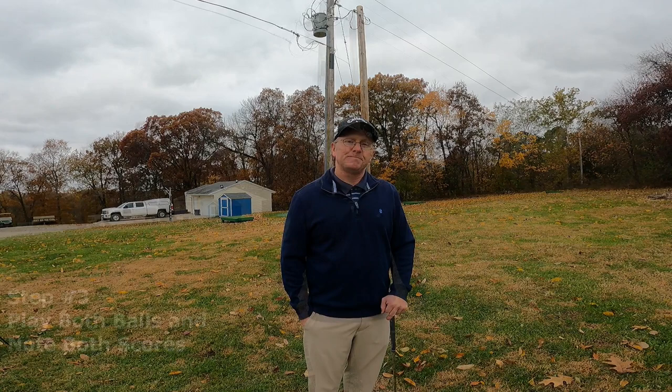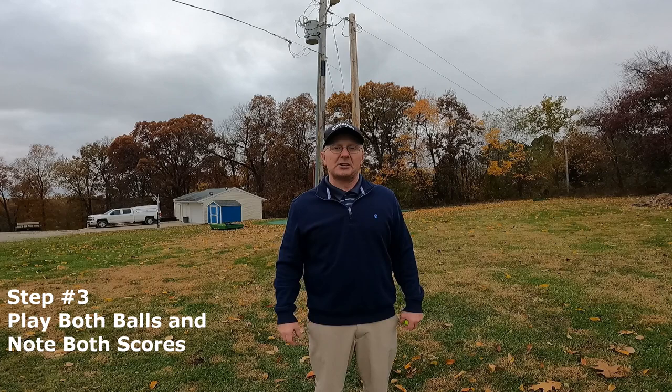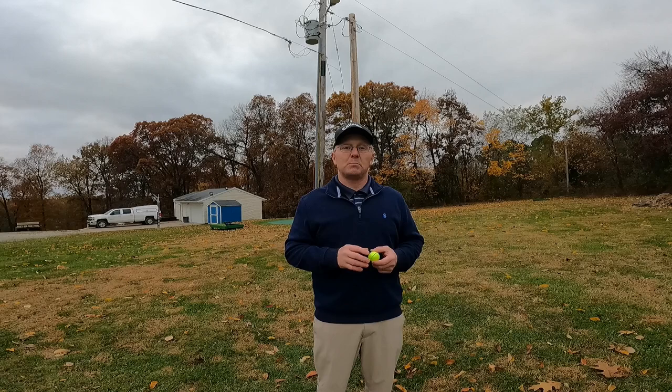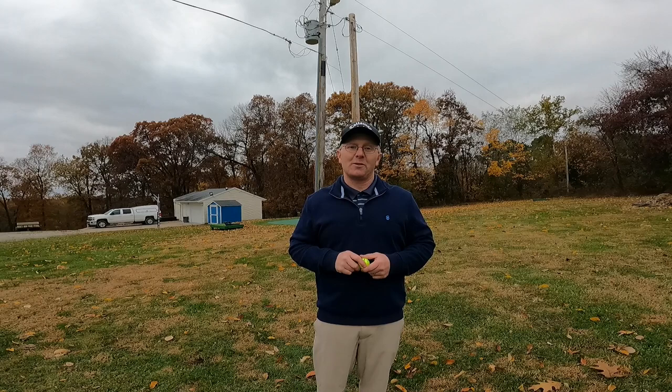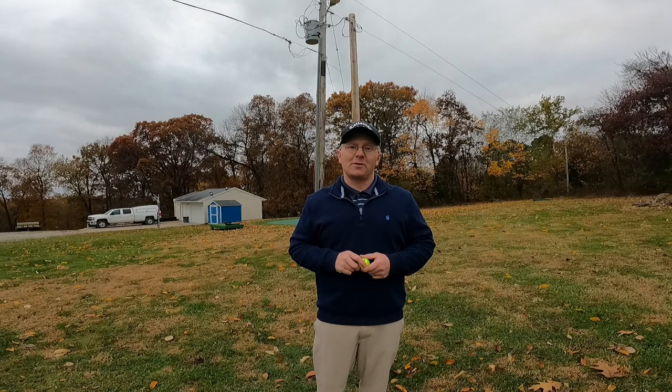Step number three is to simply play both balls from their respective locations and note down their scores. You'll notice I have a different color ball that I'm going to use for the option of replaying this shot — hitting shot two right here. I want to make sure that ball is easily recognizable, especially when I get up around the hole, to make sure I'm playing the correct ball each time. I highly recommend using your provisional ball or putting a different marking on your ball before you do this to make sure the two scores are accurate. The rules of golf don't specify any order in which you must do this, so hit them in whatever order you like and write down each score.